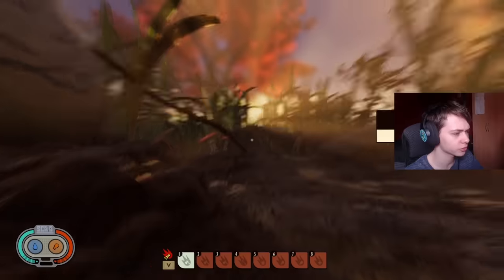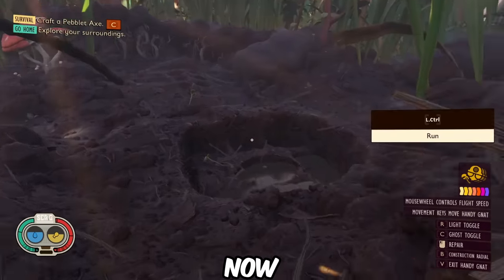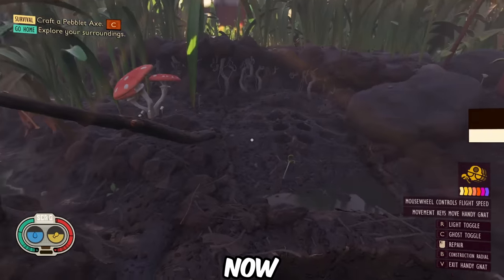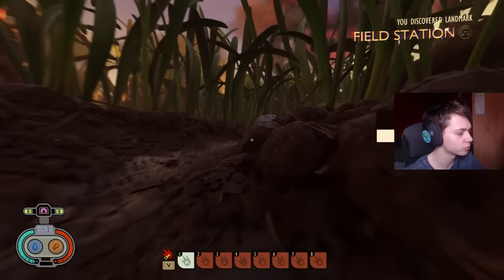If we leave the initial area you'll see this area is exactly the same — nothing different at all. Quite literally the same as it always has been in Grounded, and then if we head over to the field station...